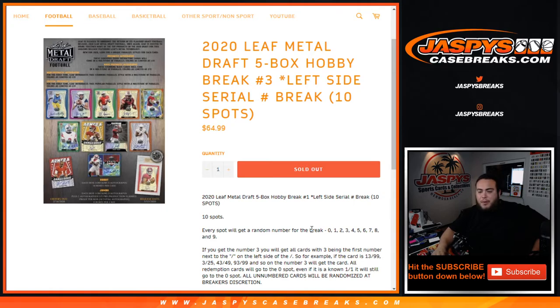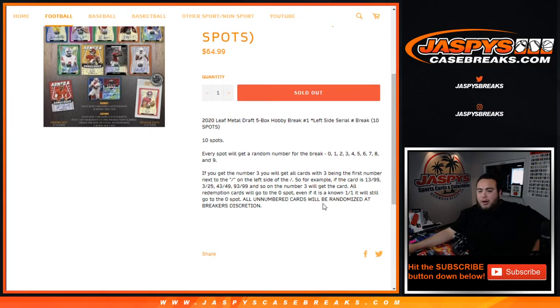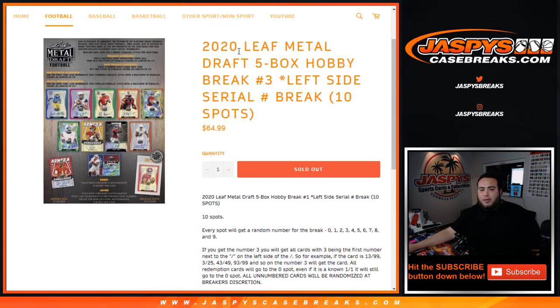Redemption cards will go to spot 0, so even if it's a normal 1-on-1 it'll still go to spot 0. All unnumbered cards will be randomized at breaker's discretion — depending on how many I get, if it's just 1 obviously, if I get multiple I may do it, and number 1 gets this, number 2, etc. We'll see how it plays out. Hopefully all cards are numbered, but I know there will be some that are unnumbered.